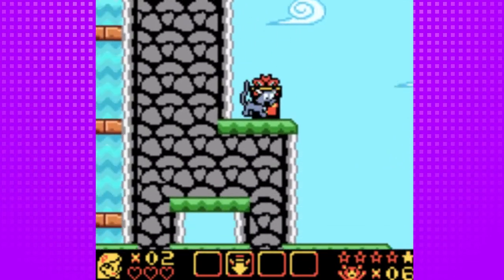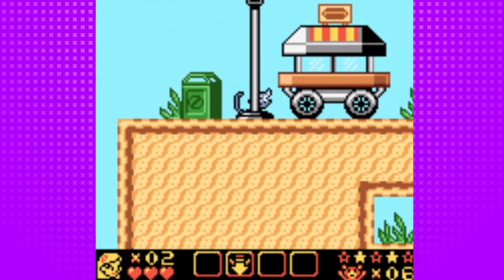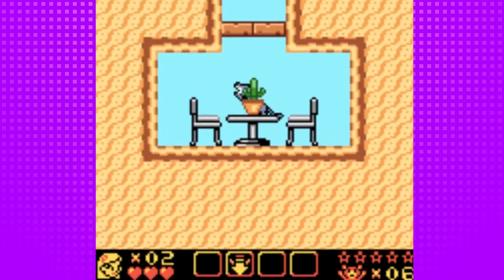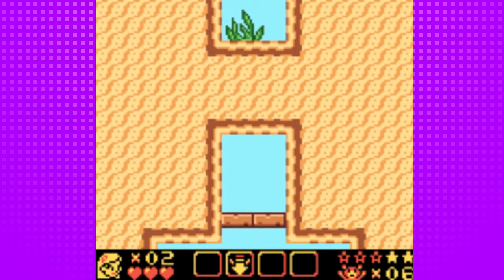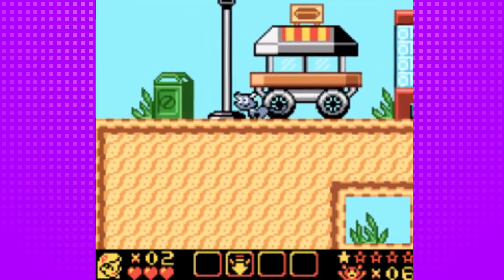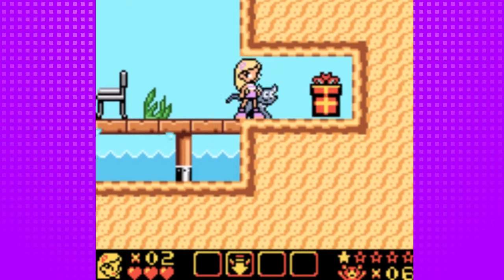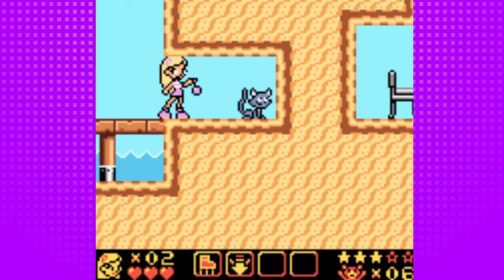Jump over here — oh, we actually need that, like very badly. Trying to remember where the multi-jump is. I think it's actually right here — that's actually what we need Salem to get, now that I think about it. So there's that.